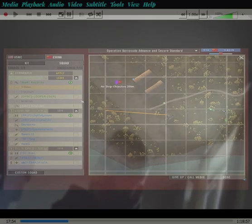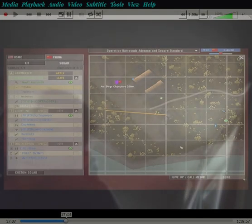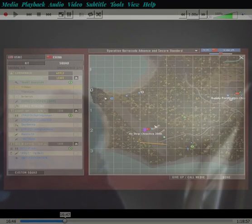There are control points that are in play and control points that are not in play. In an AAS match, you can tell when a control point is in play because it will have this little thing — right next to Airstrip Objective, there's this flag, a little Chinese flag that says it's in our cap right now. There's also a little purple shield icon on top of that flag. Not all flags have that at all times — Supply Fortification Objective doesn't have it, but Airstrip Objective does.